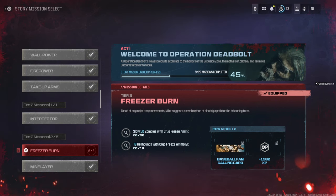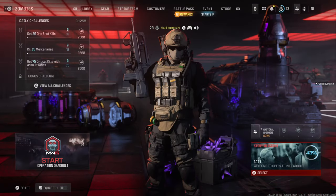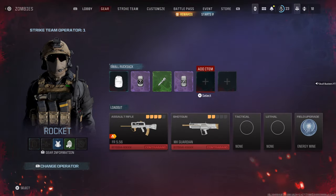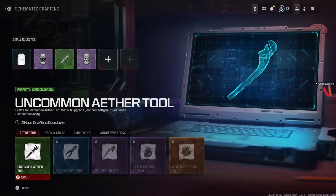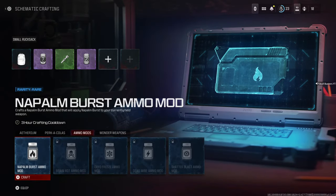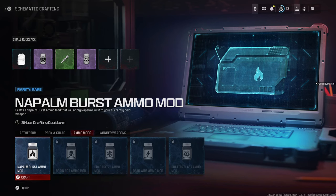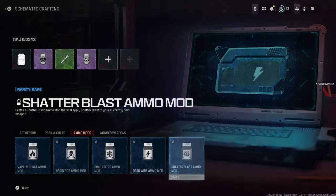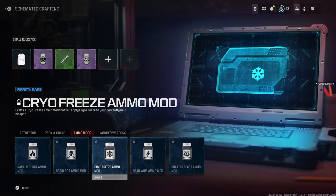You might get it on a later act with more zombies to kill, freeze, and hellhounds. What you need to do is make sure you have the recipe, because if you don't, you might only have one shot at this — unless you get Elemental Pop. It works differently now, so here are your ammo mods.